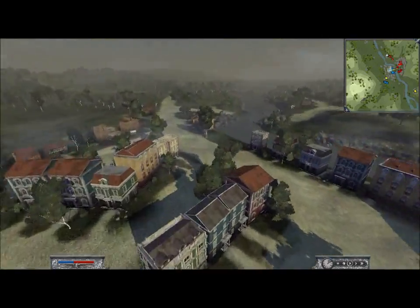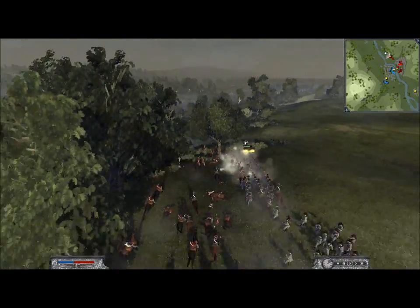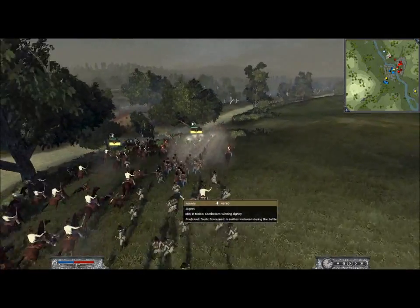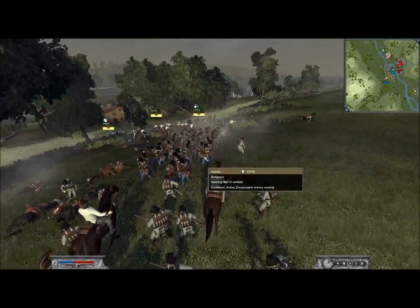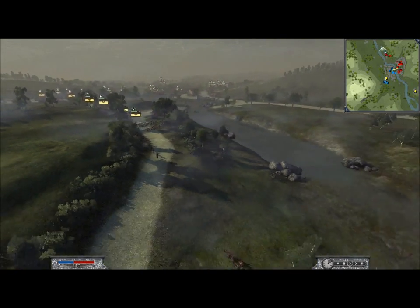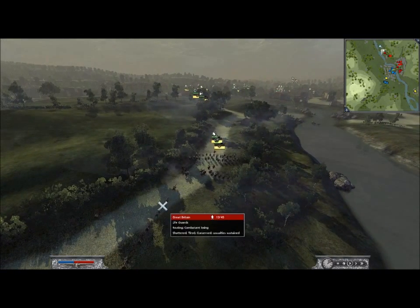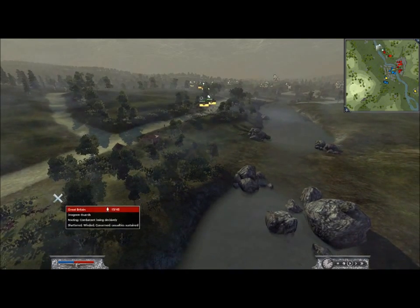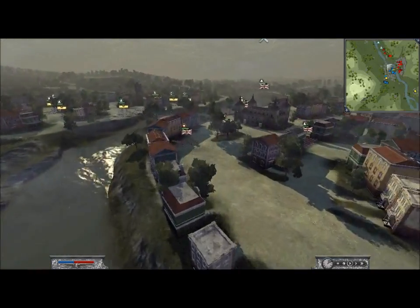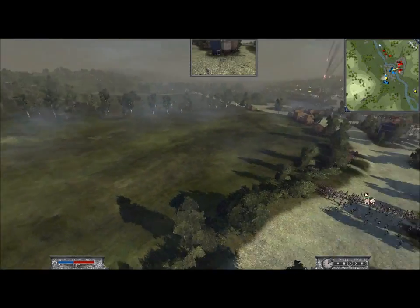He launched some cavalry and I managed to spring my trap, assisting my Jaegers and Grenzers with my Dragoons that were in the centre. I managed to wipe out his cavalry there, which was very important. I think it was two units of cavalry. He's still got his general here, but it allows me to roam his right flank with my cavalry.